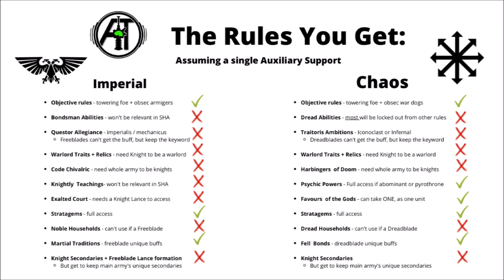On to the Chaos side, things are maybe a little bit brighter. They lose much of the equivalent things from the Imperium - Dread abilities, Traitoris Ambitions, and Harbingers of Doom generally won't apply - but a couple of their sections can be made useful. Their psychic powers can be cast if you take an Abominant along, and some of them are powerful. Importantly, they can also use the Favour of the Gods ability - the points cost upgrade that gives you a whole slew of different powerful abilities to stack on a knight. They're almost always worth taking, so most allied Chaos Knights will have at least one of those, on top of your choice of Dreadblade Felbonds.